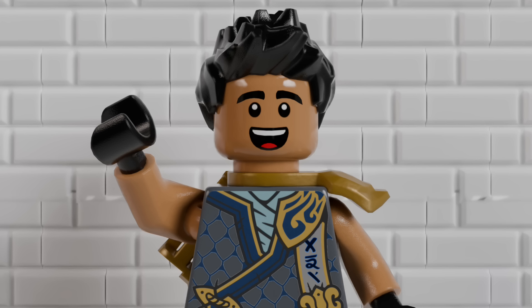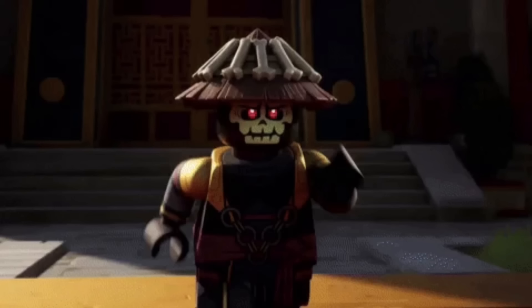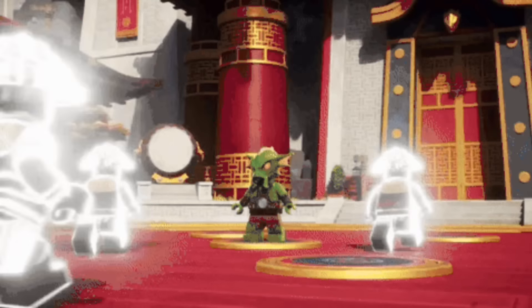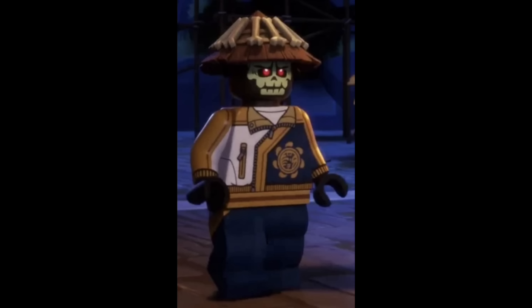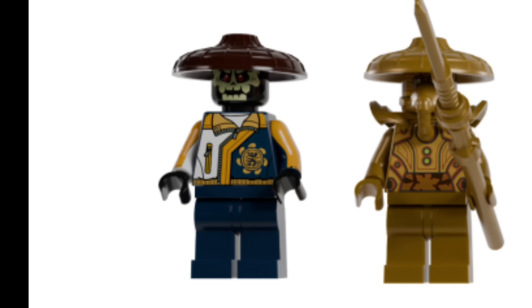Here is the full set - since there is so much, I'm going to break it down, starting with the minifigures. Our first minifigure is an undead Greenbone Warrior known as the Elemental Master of Figment. He was never given a name in the show, but he's a really cool character who can make clones of himself. For this set wave, I decided to use these Tournament Tracksuits for every single one of my figures, because I really doubt LEGO would ever make a full minifigure for each one of the new Elemental Masters.